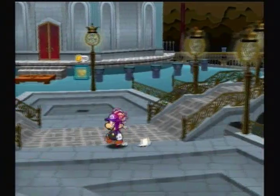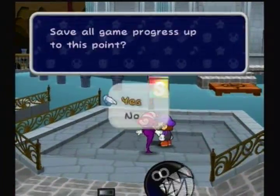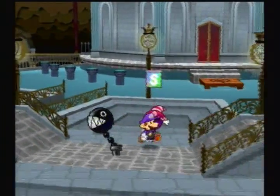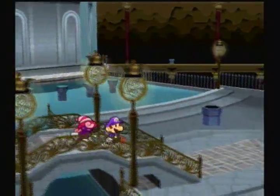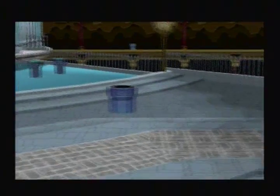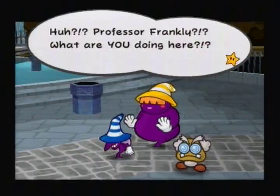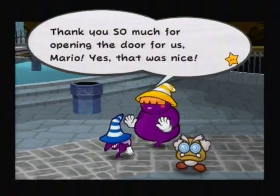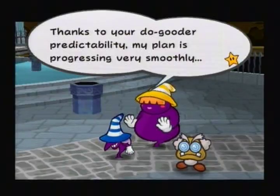Now there's another mini-boss coming up — would you believe it? We're gonna go ahead and just save our game. We're having Vivian out specifically for this — you'll understand all too well, I feel. 'I've been waiting for you, Mario.' Huh? Professor Frankly — what are you doing here?